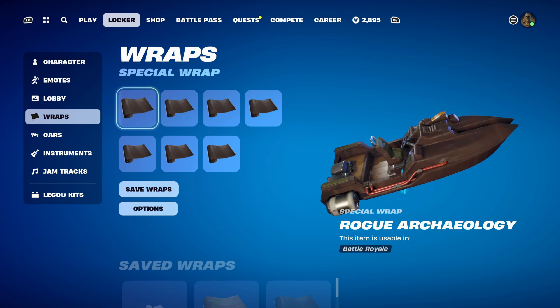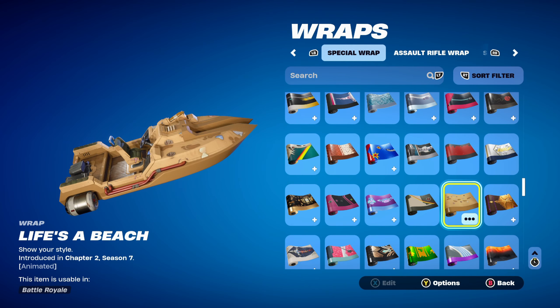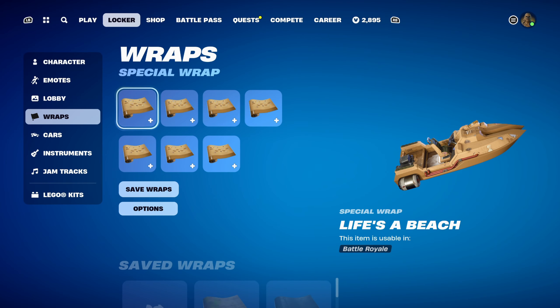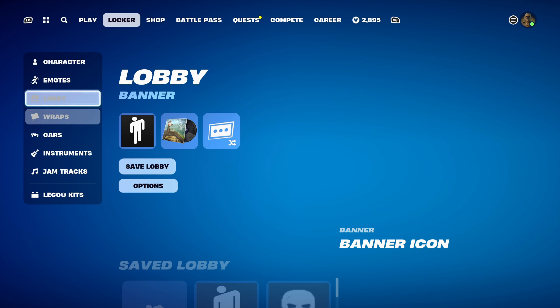The weapon wrap for combo 3 is Life's a Beach, introduced in Chapter 2 Season 7, and I'm using it for the yellowy-brown design. I really do like this weapon wrap — it's also animated, with footprints walking across the sand itself, which is pretty cool.